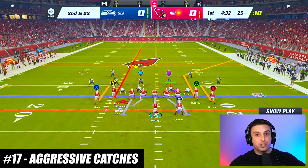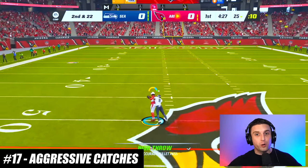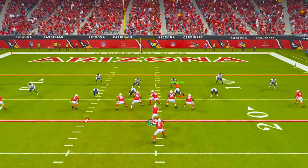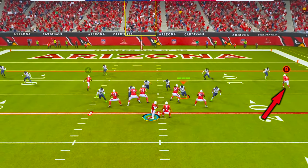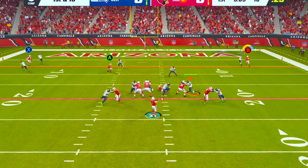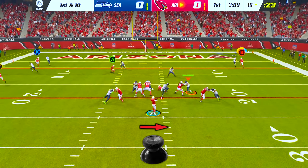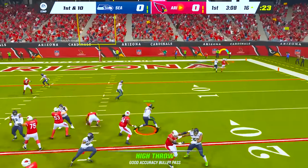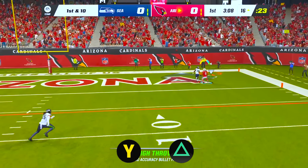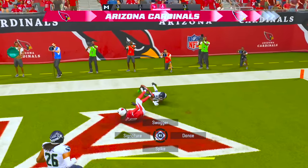Aggressive catches are extremely powerful in Madden 25 because when done properly, defenders don't react or go up for the ball. To perform an aggressive catch, identify a receiver in single coverage and then wait until the defender is facing away from the quarterback. Then throw a high ball by holding LB or L1 and passing the ball to the outside. While the ball is in the air, click onto your receiver and press Triangle/Y to go up for the aggressive catch, and the majority of the time your player is going to come down with it.